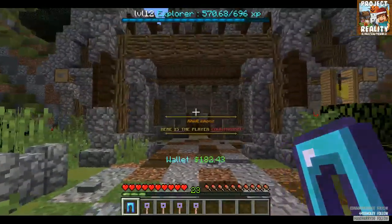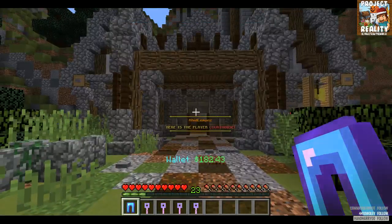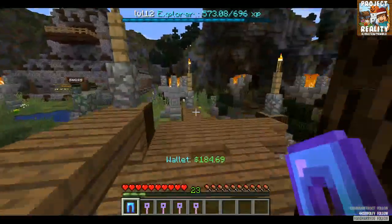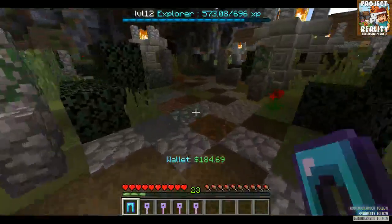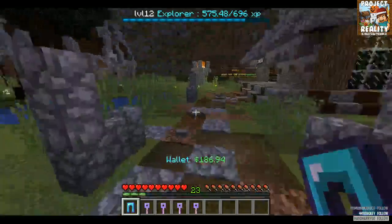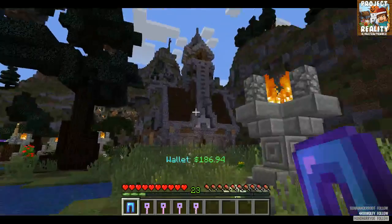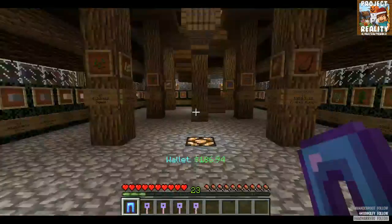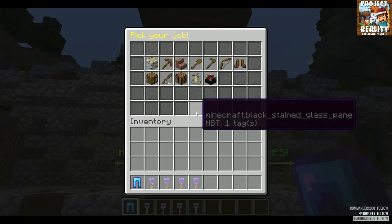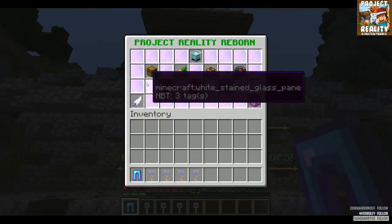This is our courthouse. We have a justice system in place. We have server rules but also server justice — if you get caught killing someone or stealing, it is an infraction. Before getting sentenced to jail you will be able to have a court date, have a lawyer present, fight it, and then you might get away.